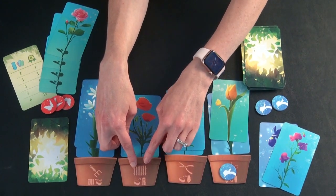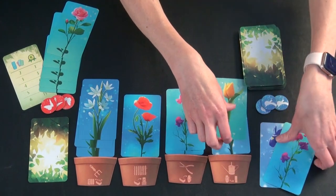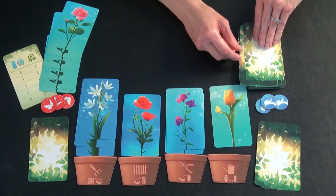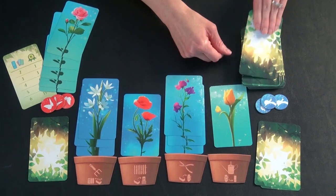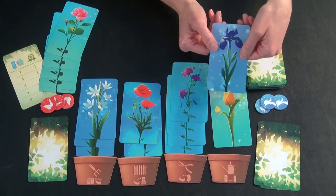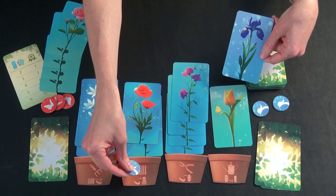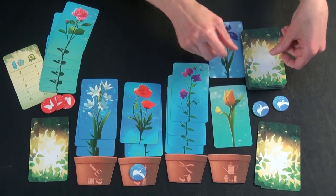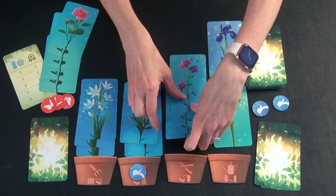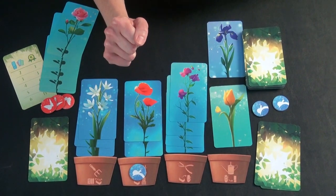The fence allows you to ignore bad luck. So if they were busy drawing and trying to make as large a stack as possible, and bad luck came up and they really don't want their turn to be over, they can go ahead and place the fence token here and ignore the bad luck and continue to draw — or they might choose to cut while the time is right and collect a flower.